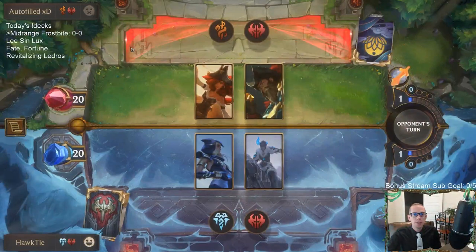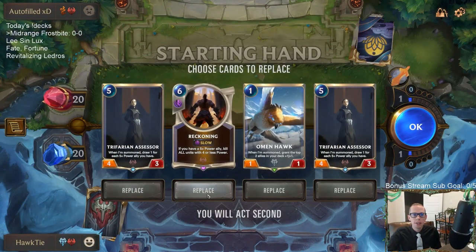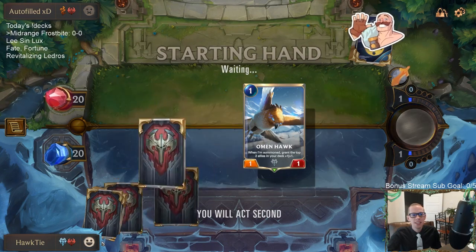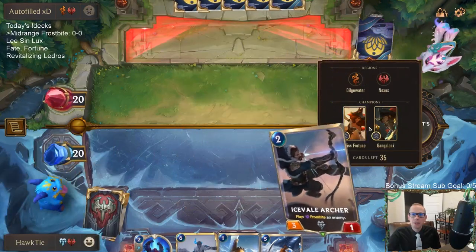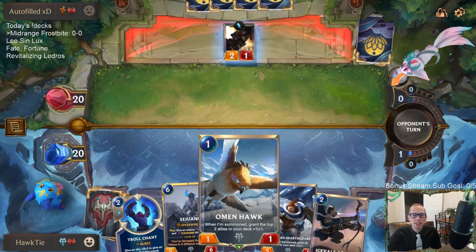Playing against Autofill with Bilgewater Noxus. I play against Autofill all the time — definitely the person I play against the most on here. I think every day I at least play against Autofill once, and it's always Bilgewater Noxus, different versions though. Today they're going Misfortune Gangplank. Autofill usually plays Twisted Fate Gangplank.